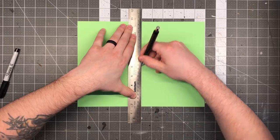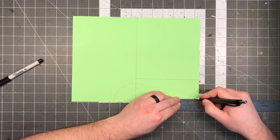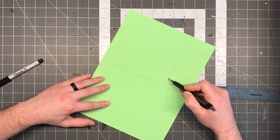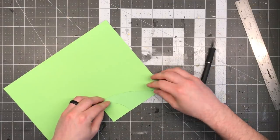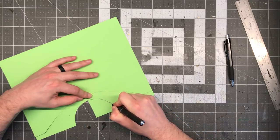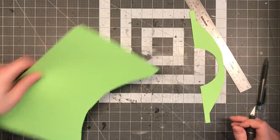So without further ado, let's jump in and see how I improvised this stone bridge build in just a couple of hours. I didn't want to get too caught up in the details and planning of this project because it was supposed to be a speed build, but I did want to make sure I ended up with a bridge that was at least symmetrical on each side. I decided to make a quick and easy template out of cardstock, and I only had to focus on designing one side of it because I could then flip the image in half, fold the paper, and create a perfect mirror image, giving me a symmetrical pattern.